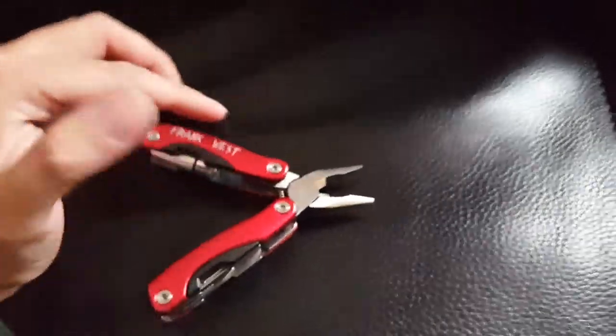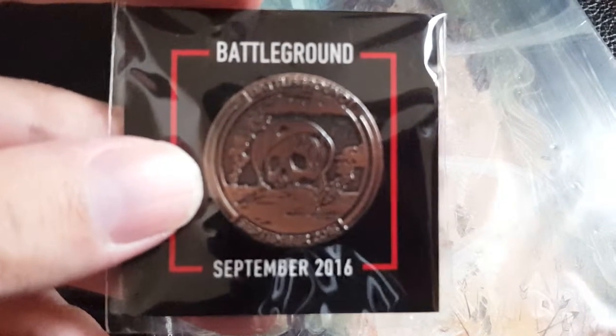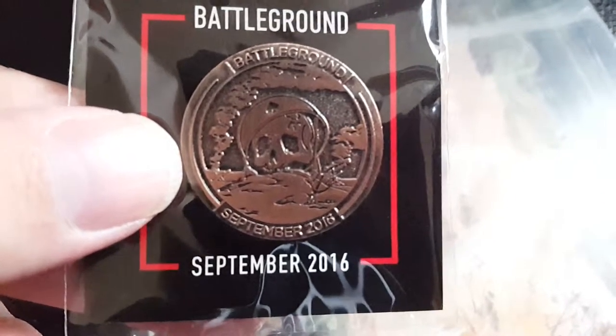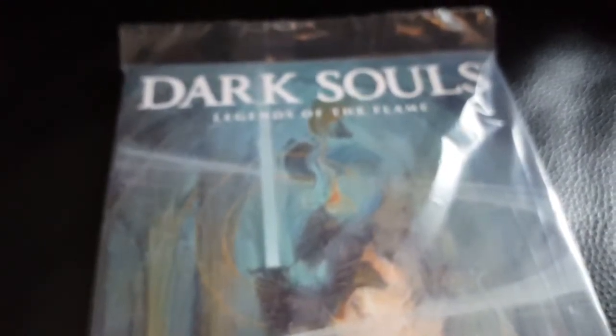There's another box — and the pin! I forgot the pin. This month's theme is Battleground, so the pin has a skull with a helmet and the ace of clubs. September 2016 — I'm getting these pretty late at the moment, but I love the pins. Really good quality.